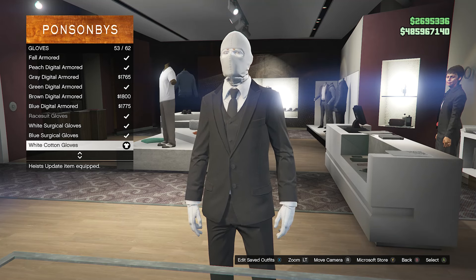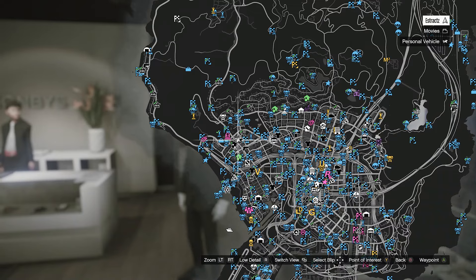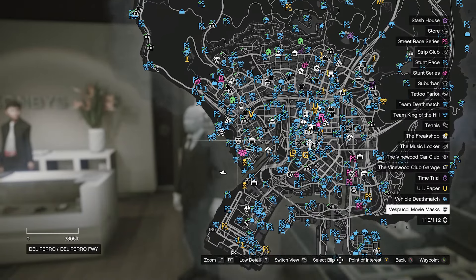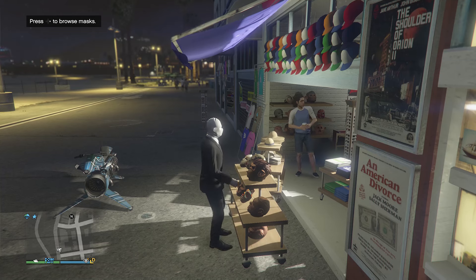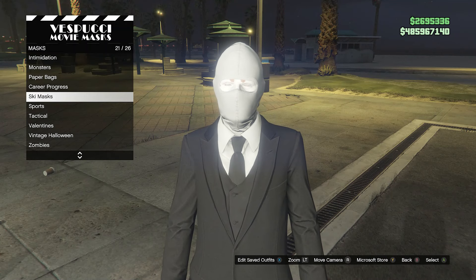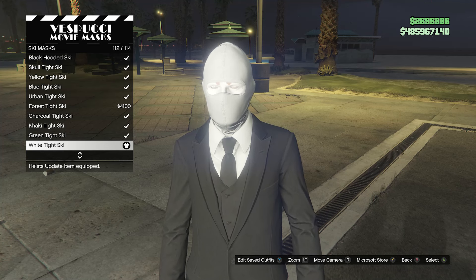After you've equipped the white cotton gloves, that's all for your accessories. Back out and go over to the mask store to get the mask for the outfit. At the mask store, go to the mask section, go down to ski mask on slot 21, and equip the white tie ski on slot 112.